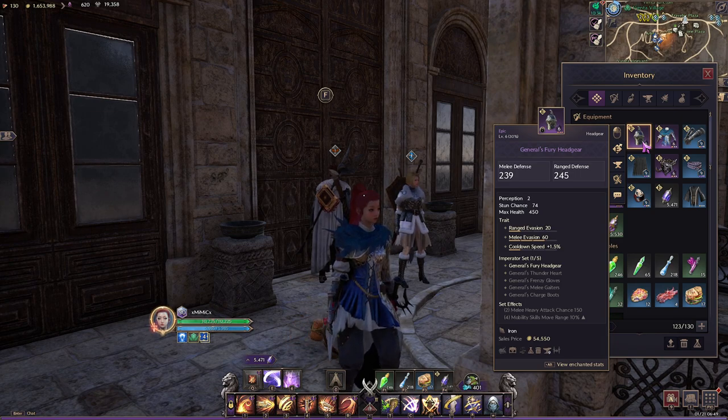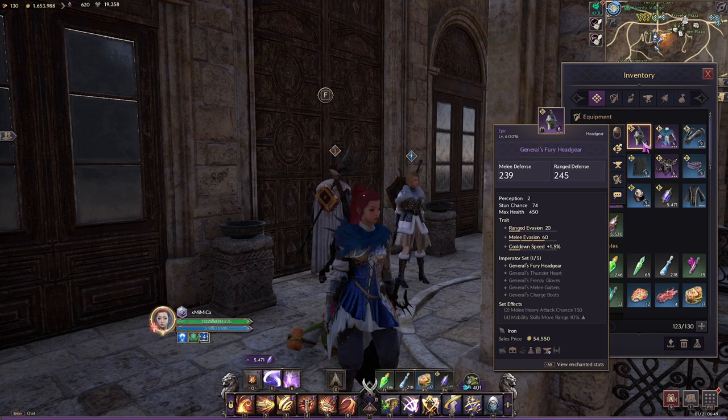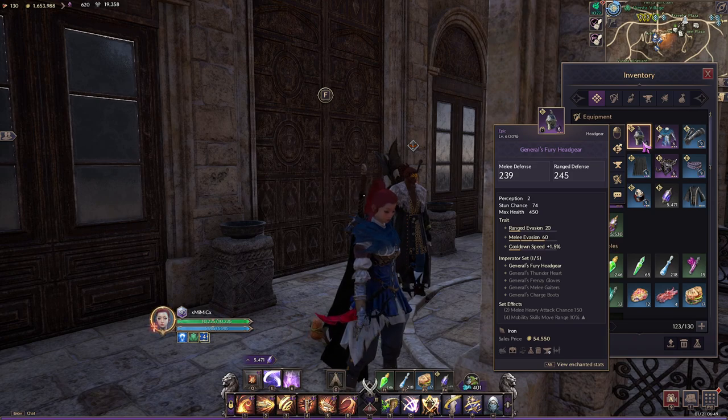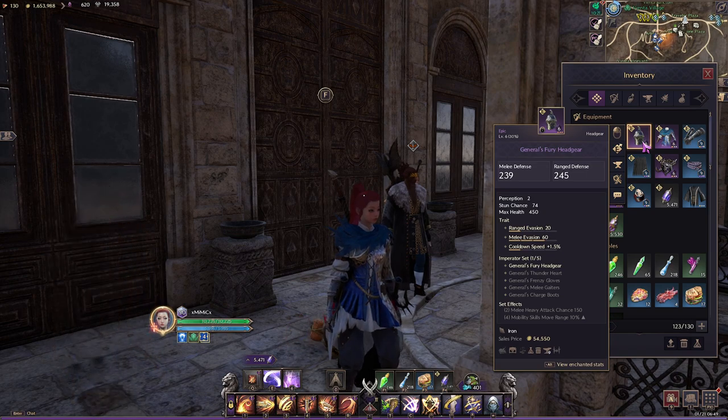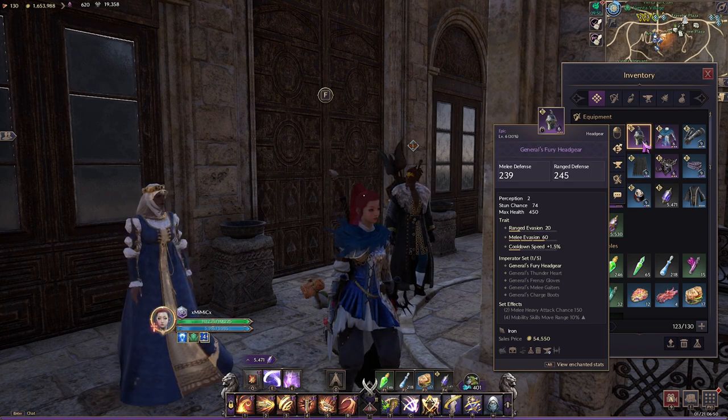I've gotten this headpiece like four or five times — it's an easy drop. It has ranged evasion, melee evasion, and cooldown speed on it as base traits. It gives you plus two perception to help land stuns, plus 74 stun chance, and plus 450 max health. It's currently at base level six and you can take it all the way to level nine, eventually level twelve.